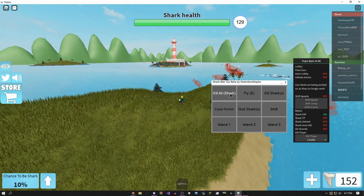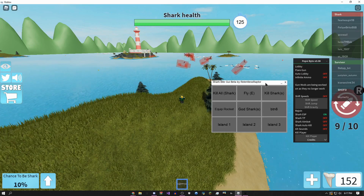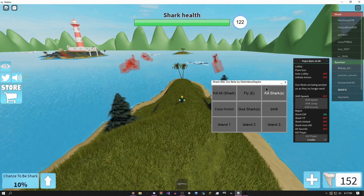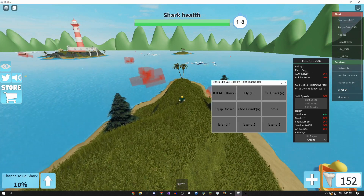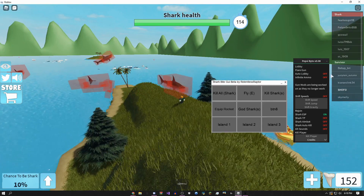If you are the shark, you can click this button and it'll kill everyone in the game. If you have the laser gun, you can click this button and it'll shoot all the sharks and instantly kill them. You can click this button as many times as you want to get a bunch of flare guns.